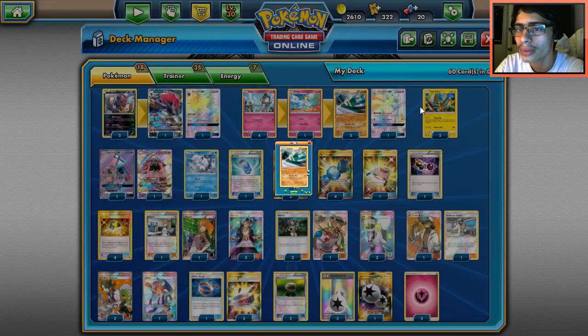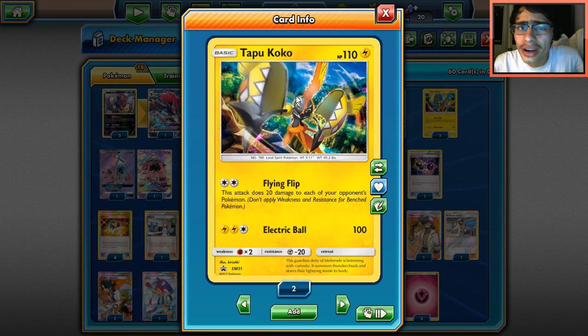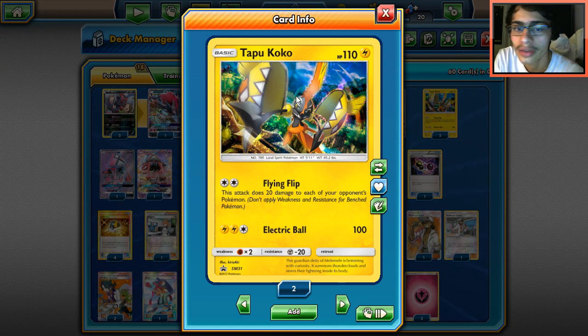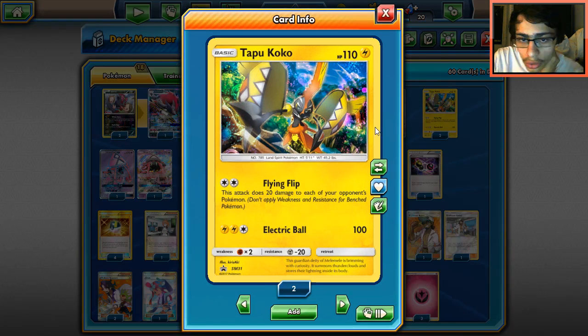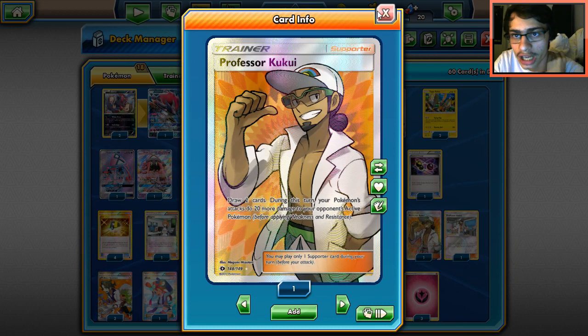That 160 damage is a little unfortunate, but we do have ways to add extra damage. Tapu Koko is great — you can do 160 with the Choice Band and then use Flying Flip later to finish something off, or soften it up to be KO'd by Gallade. Tapu Koko is also a great Pokémon to open with due to its free retreat cost.